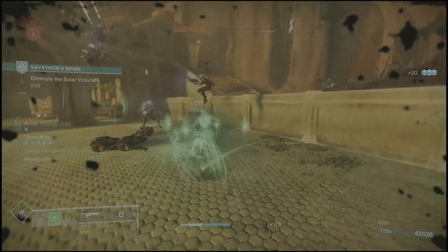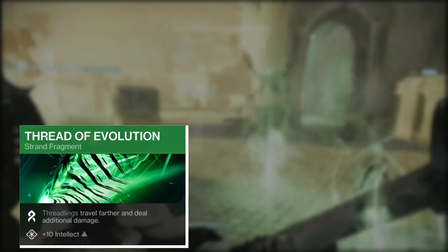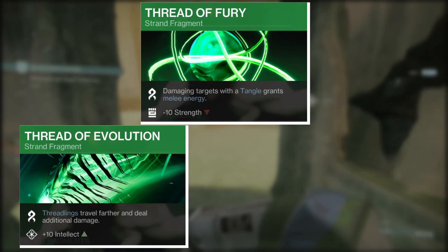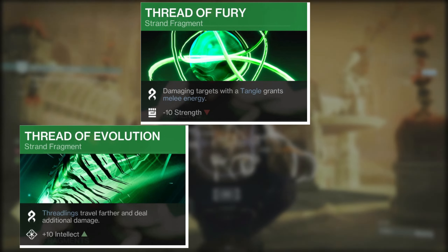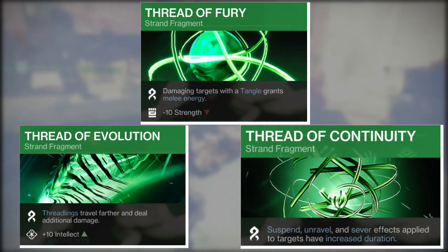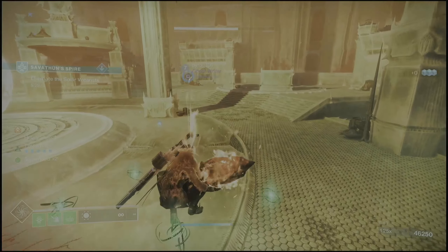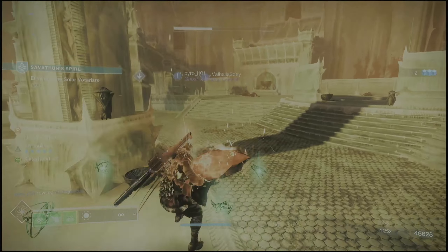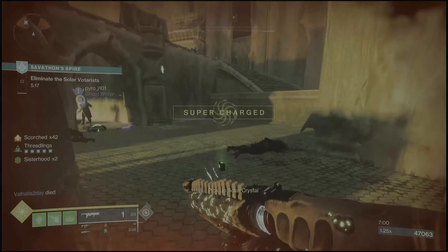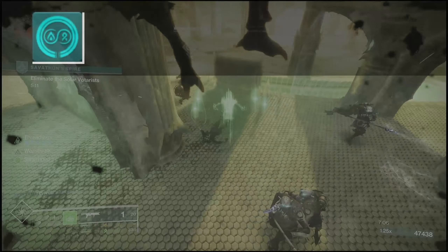For fragments, we're running Thread of Evolution to boost threadling damage and the distance they travel - super helpful in any activity. We want Thread of Fury so when we do damage with our tangles we get melee energy back, which feeds back into Weave Walk since it consumes melee energy while in the weave. We're also taking Thread of Continuity so unravel, suspend, and sever all last longer - suspend got a really big nerf at the beginning of the season, so Thread of Continuity makes suspend feel a little better.